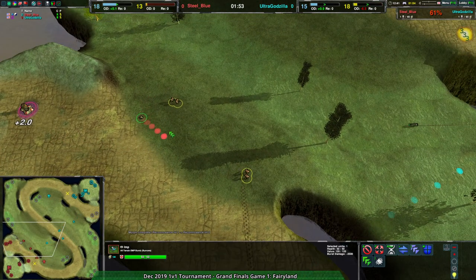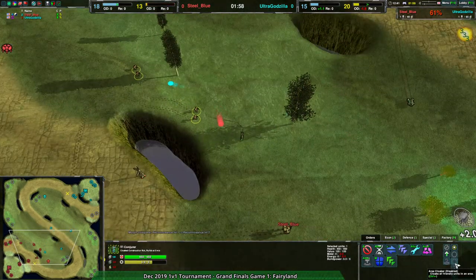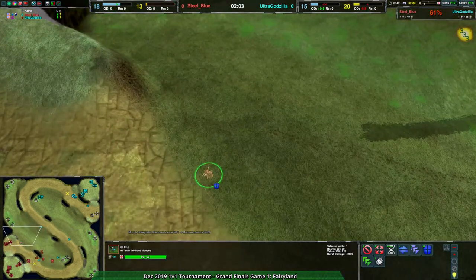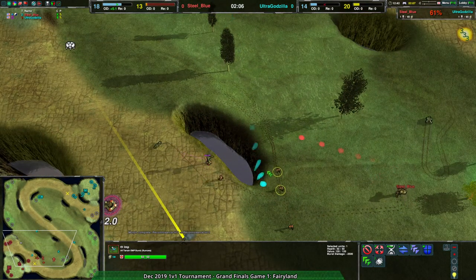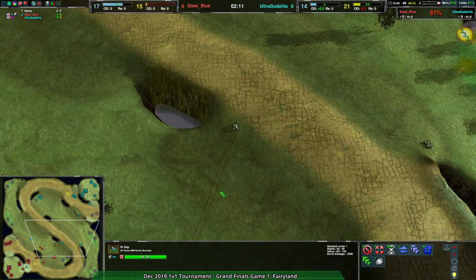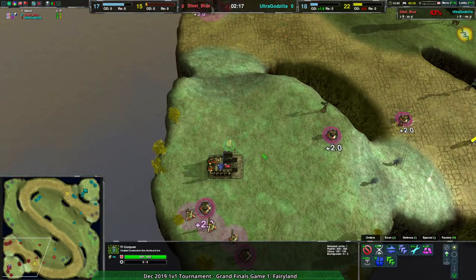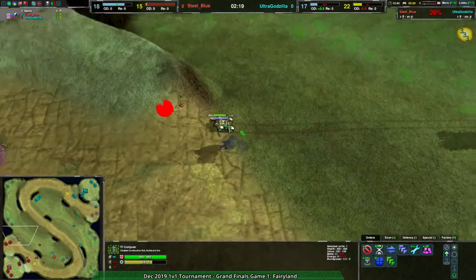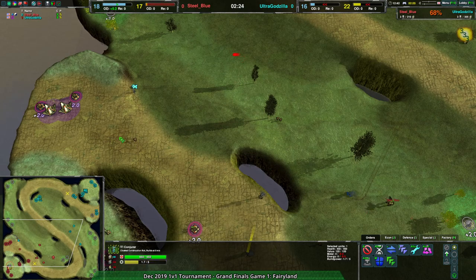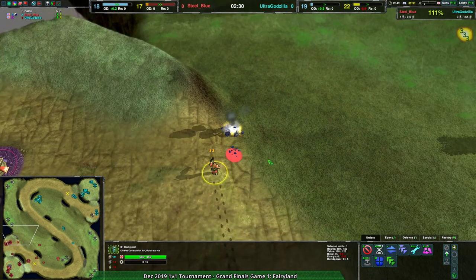I mentioned before — we haven't seen it yet in this tournament — but there's an area cloak function on the conjurer. Area cloak on top of stuff like imps or snitches is an amazing way of completely disabling your opponent's defenses without them having many options to deal with it in advance. They literally cannot see it coming. Given the new upgrade on the conjurer allowing area cloak, I wonder if we're going to see conjurers used to hide imps coming in. Right now it was purely defensive, and it worked really well.